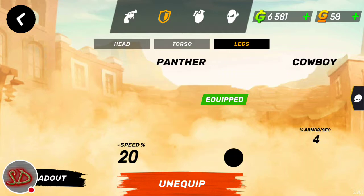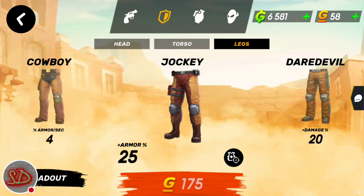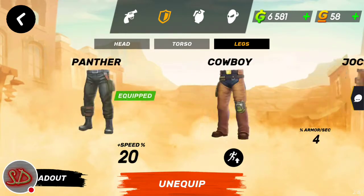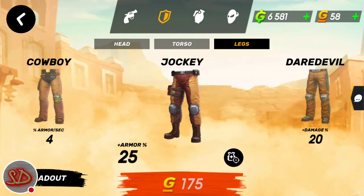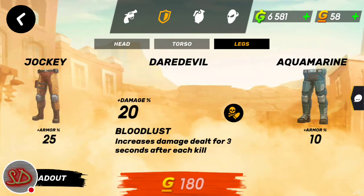For your body armor, buy Panther or Jockey — nothing else. Don't buy Daredevil. Stick with Panther or Jockey.